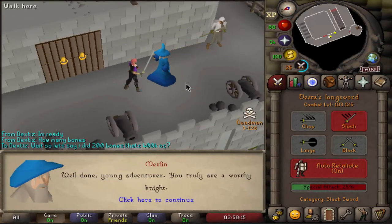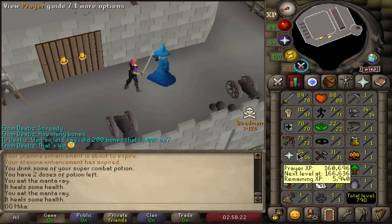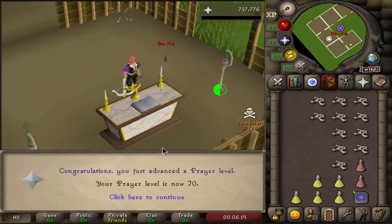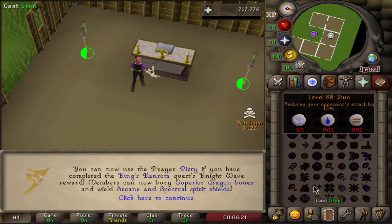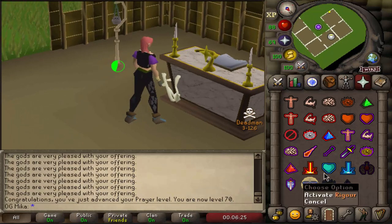Here we go — we have just completed the Piety sub-quest, and now I'm probably gonna use this guy's altar to get my Prayer all the way to 70. And here we have it: 70 Prayer unlocked! That means we can now use Piety — one of the best prayers in the game.